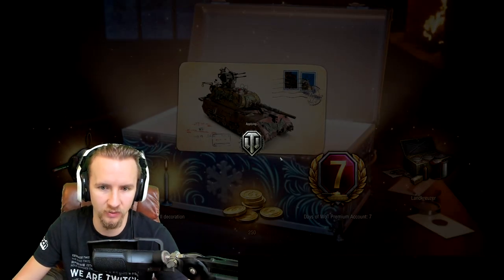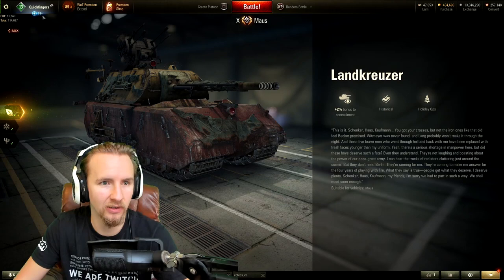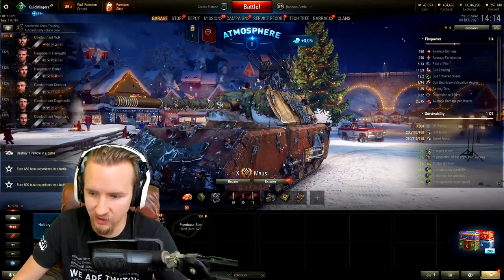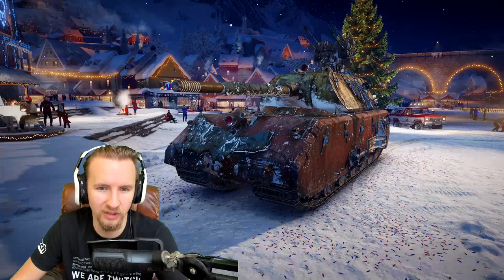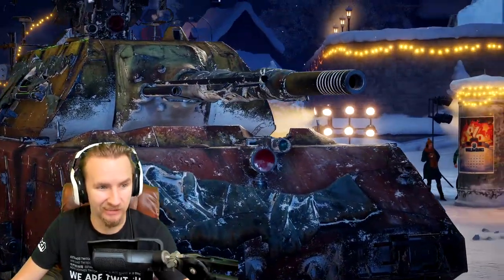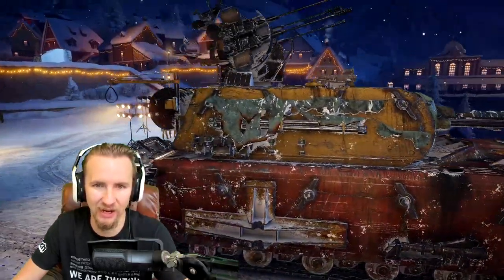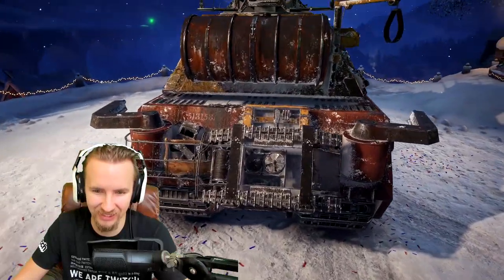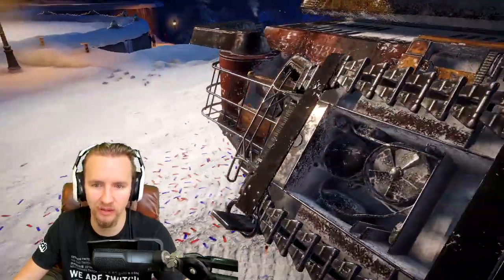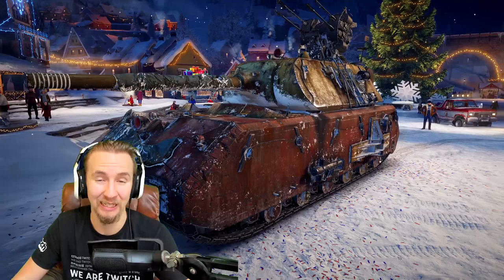Let's apply the Mouse style and view the tank in the garage. There it is — my beautiful boy. The standard Mouse with a fitting German paint job is kind of perfection, but this thing does look pretty gnarly. Apparently people are telling me there's actually a Goliath mine on the back of the vehicle — I thought it looked like a kitten in the video but my analysis wasn't exactly spot on. I think this is a juicy one; I'll be taking it out on the battlefield later.